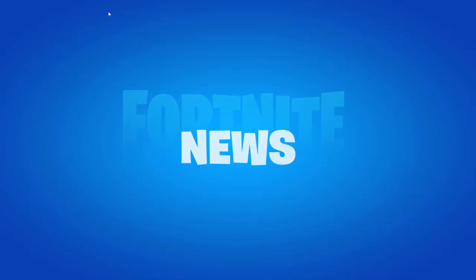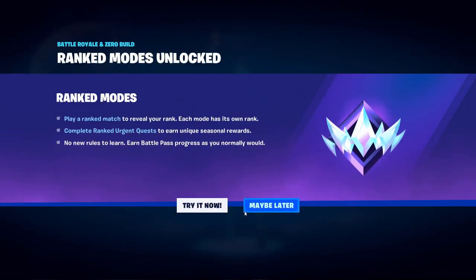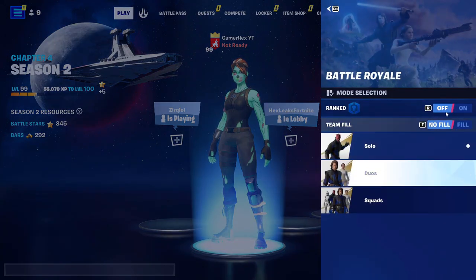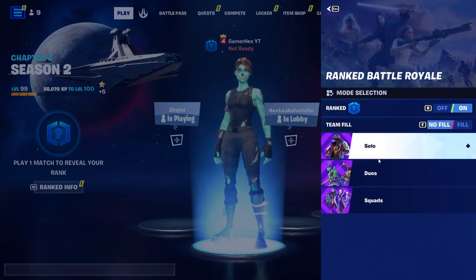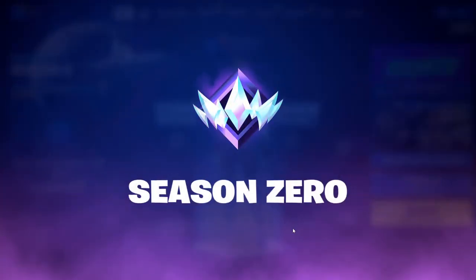If you want to do that, simply go to any battle royale mode. Let's say you're gonna play solo, duo, or squad, and simply press here. You need to choose that you want to play ranked, and you can choose which type you want — fail or no fail — just like normal.